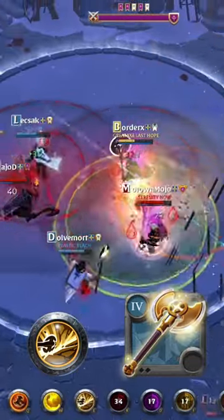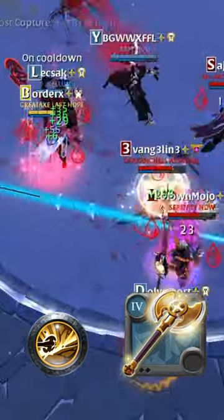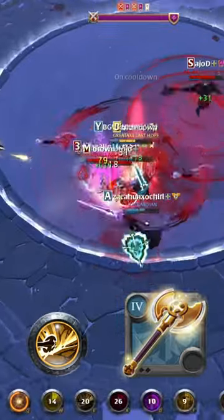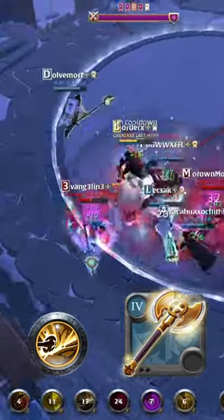Axe number 4 is the Realm Breaker. With its Aftershock ability allowing you to clap big groups of players with follow-up damage from your teammates. This axe performs best in small-scale PvP, all the way to ZvZ fights.